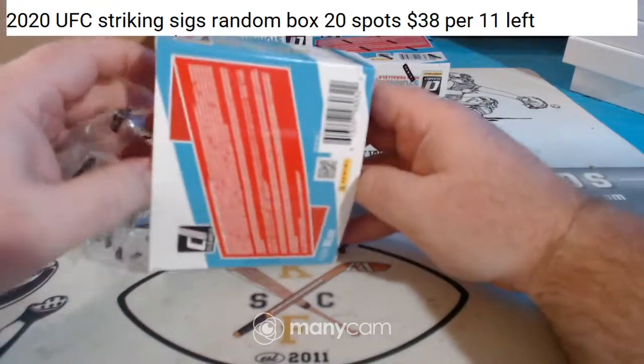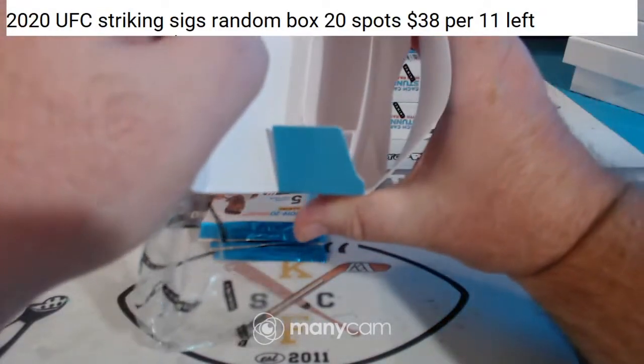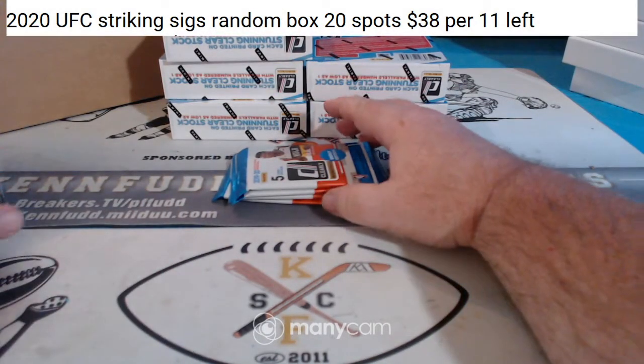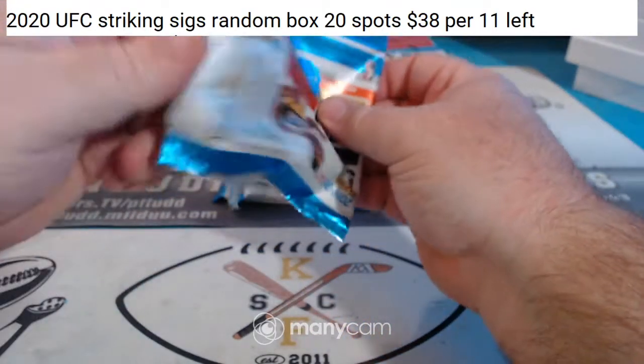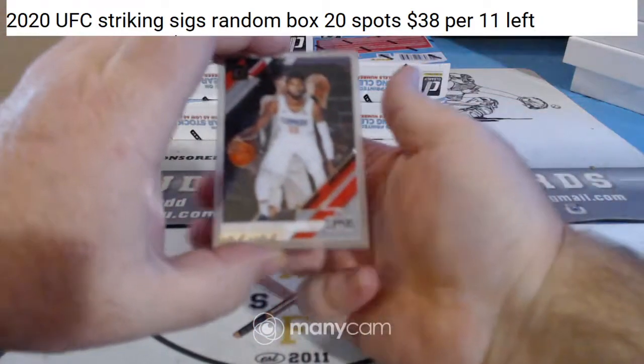See how this stuff is packed — four packs a box, five cards a pack. There should be three parallels and one insert per box, and maybe we'll get lucky and get some autographs. All right, this is what it looks like.